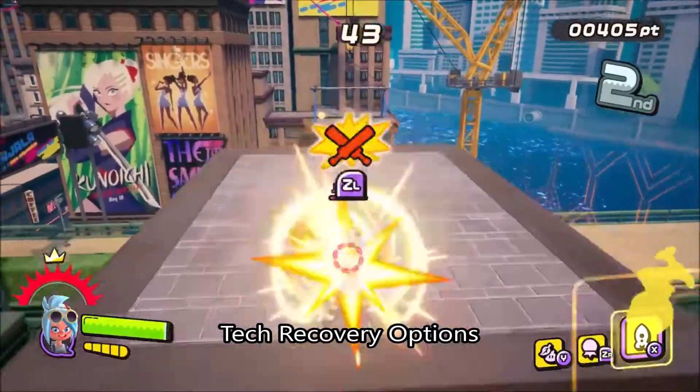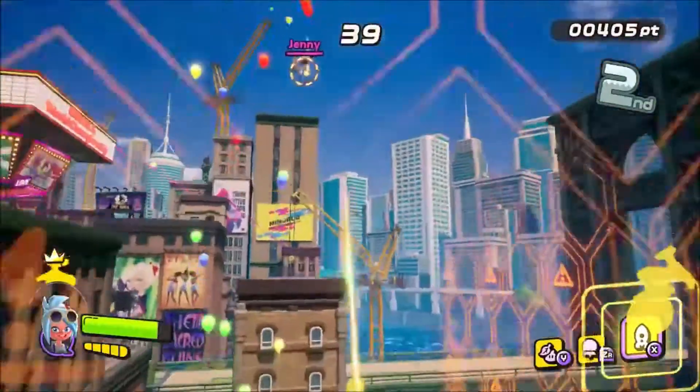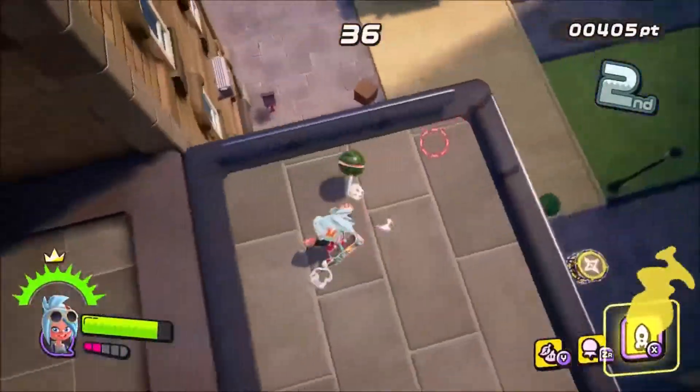It's also possible to jump, cancel, and teleport attack the opponent, so long as your weapon permits it. If you haven't used your gum boost, you'll also be able to use that after a jump or dash.